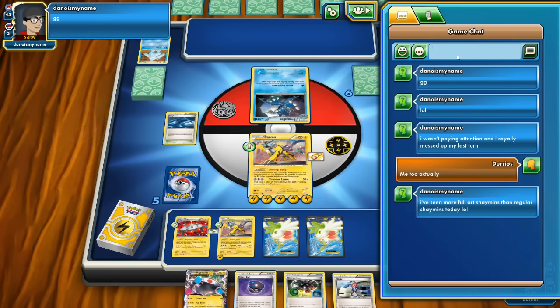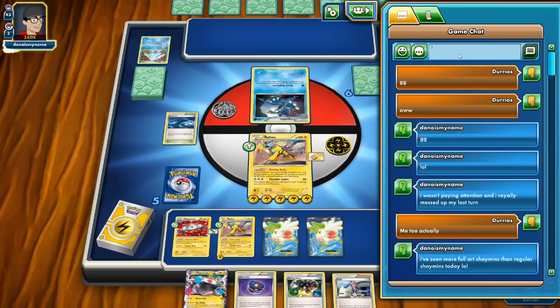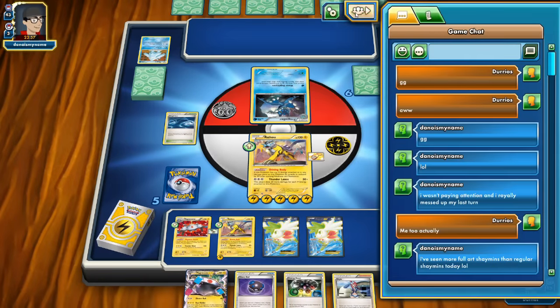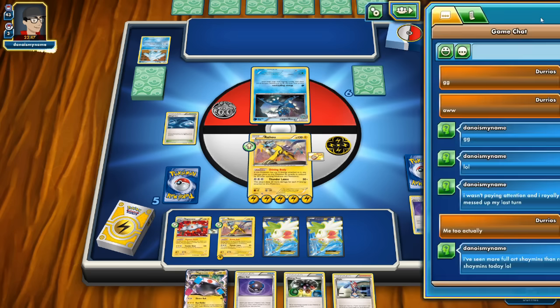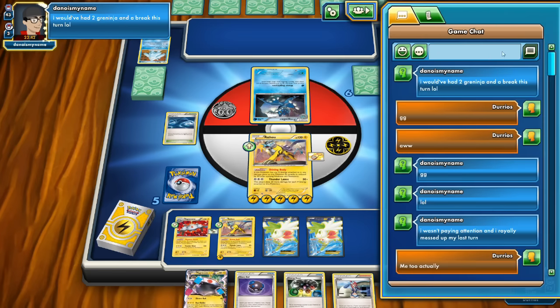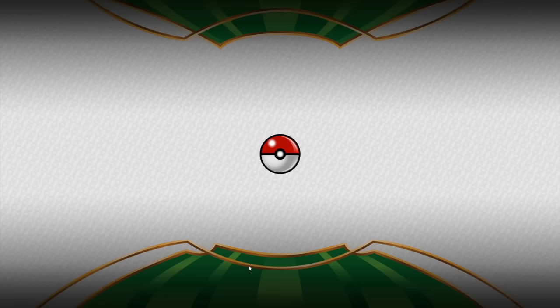Our opponent says GG and appears to concede — they must not have had a Water Energy. They would have had 2 Greninjas and a Break this turn, but our Escape Rope earlier saved us. Victory in Game 2!